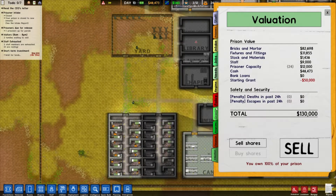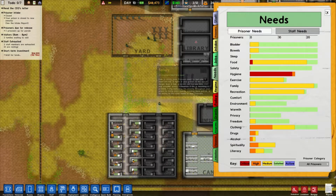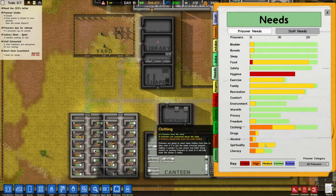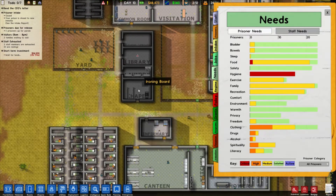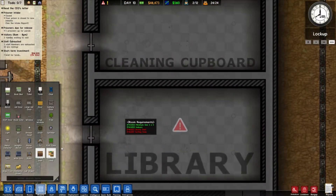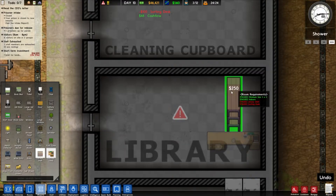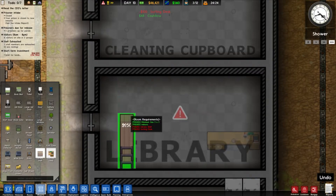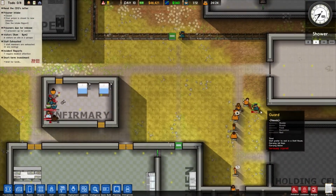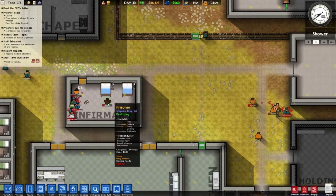The inmates need hygiene — that makes sense. They also need clothing. Spirituality — they have the chapel now, so that's good. Literacy — they are getting the library. I need to finish that, of course. Let's set the sorting desk and then the shelves actually. What is going on in here? Oh, no — we have a gang member.